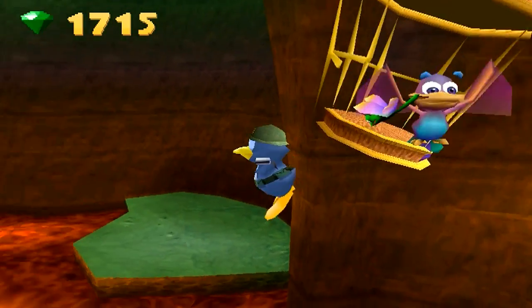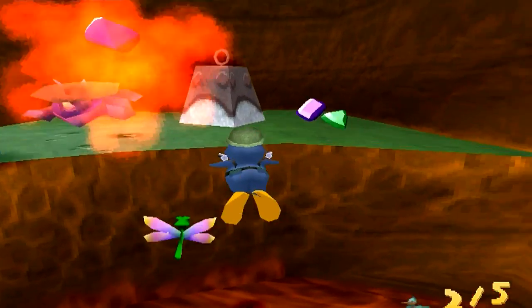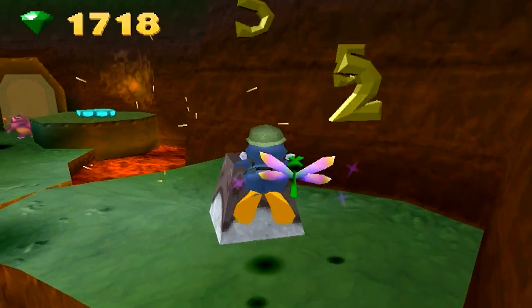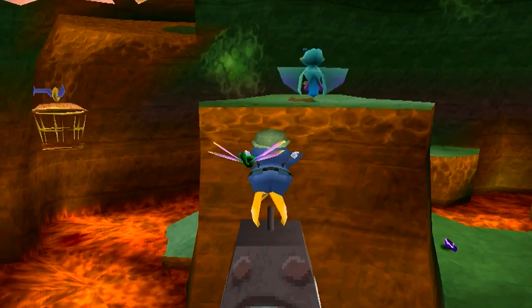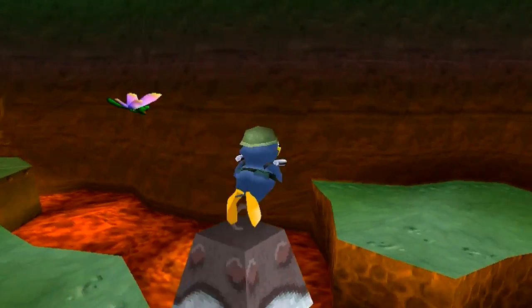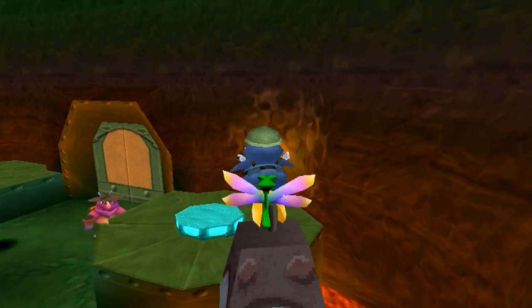Oh yeah, this one was a skill point - the moles! I forgot about that, but now I'm going to have to do that. We'll do that, but actually you can shoot them. There's some of that. You can put these in the lava, but it doesn't make them sink.